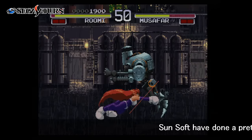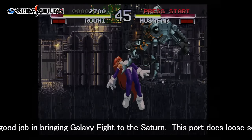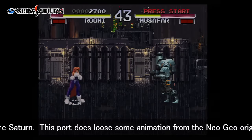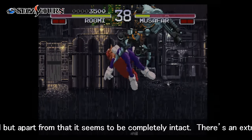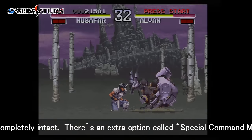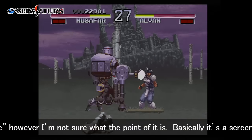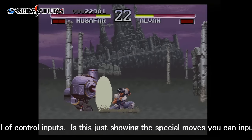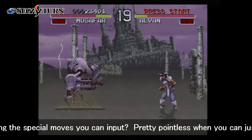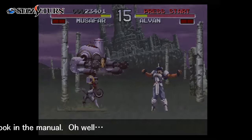Sunsoft have done a pretty good job in bringing Galaxy Fight to the Saturn. This port does lose some animation from the Neo Geo original but apart from that it seems to be completely intact. There's also an extra option called Special Command Mode. However, I'm not sure what the point of this is — basically it's a screen full of control inputs. Is this just showing the special moves you can input? Pretty pointless when you can just look in the manual.